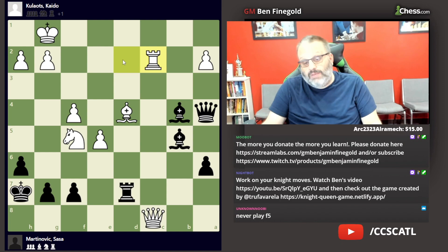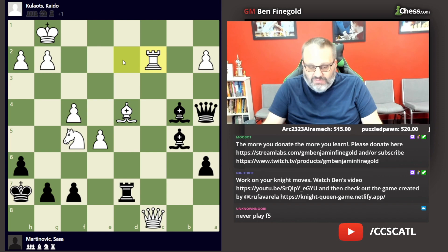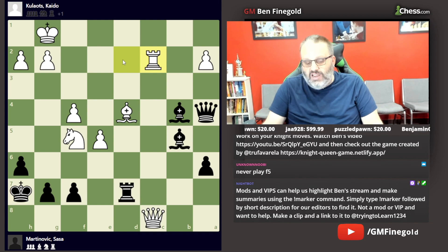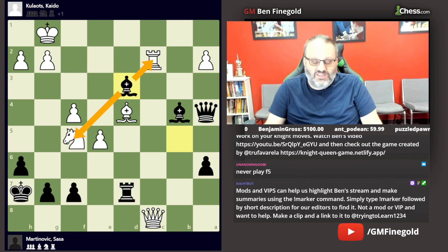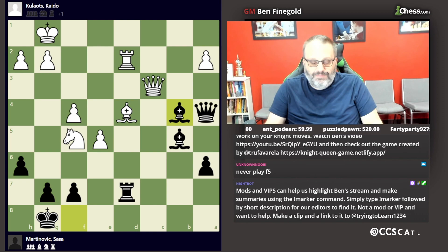The only move that makes any sense and doesn't lose material is rook c2. It saves the rook and it stops queen d1 check. If I was playing in a tournament, I might think I'm safe here with White. But unfortunately we have bishop d3 at an opportune moment. You can play it now and win. The engine wants preparatory moves, but this move does win — there are better computer moves, but we won't talk about that.